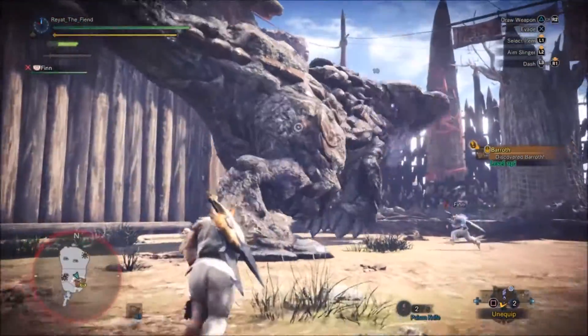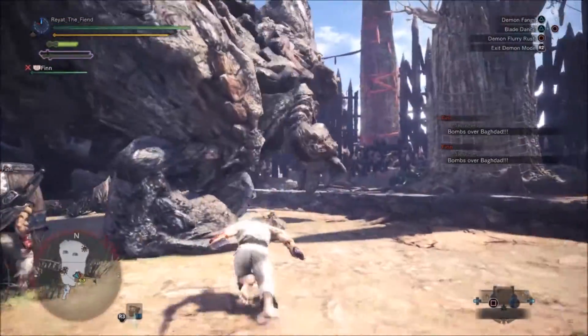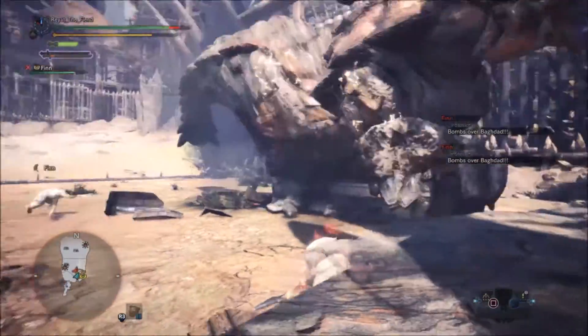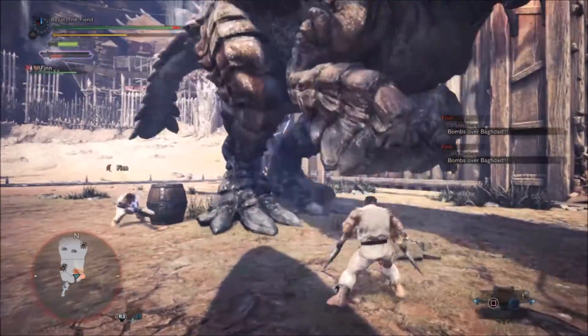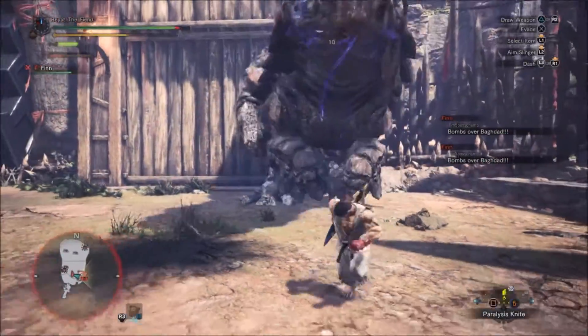Then you're gonna chuck some knives at it. The reason I recommend the daggers is because they have poison knives, paralysis knives, and sleep knives, as well as two shock traps and two pitfall traps. Whereas my friend with the greatsword — same applies to the hammer user — has a bunch of bombs.